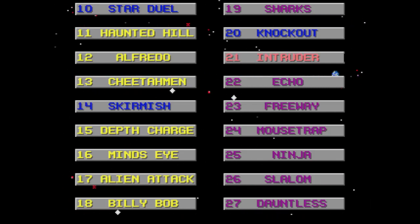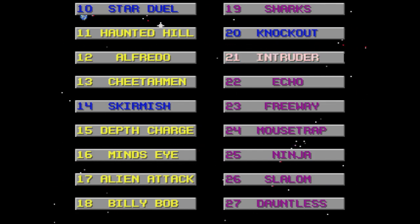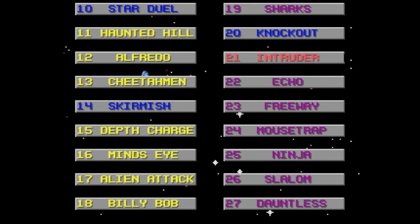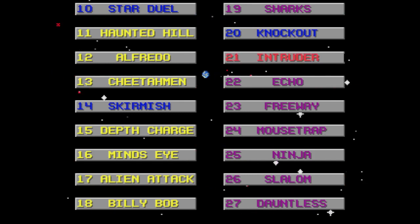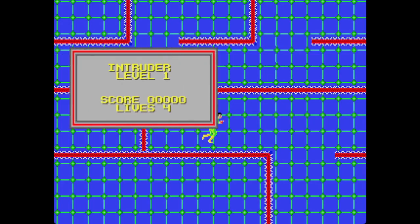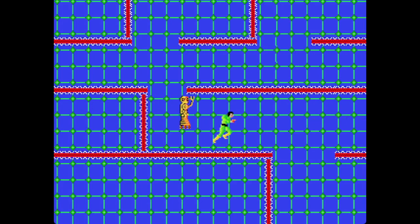Well hello everyone, techsy88 here, and welcome to week 21 of 52 as we take a look at the 21st game in the Active Enterprises Action 52 compilation released for the Sega Genesis in 1993. Week 21 is called Intruder. And how does an intruder get into a house? Intruder window — yeah, I'll get my coat. Let's just get on with this.